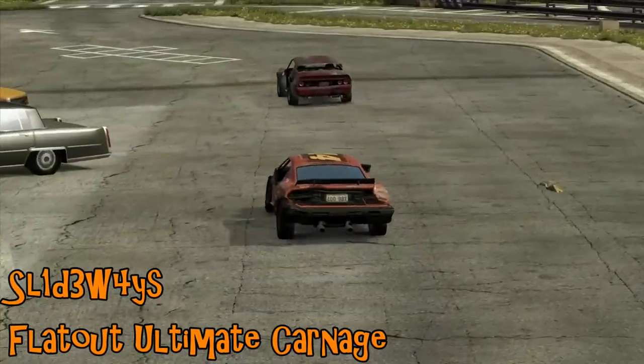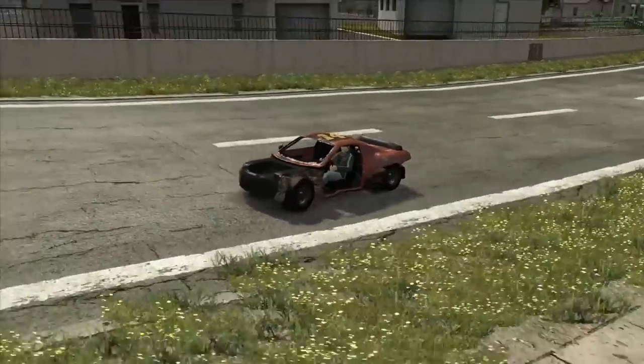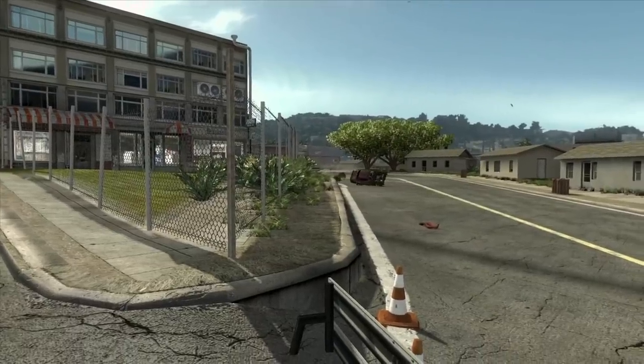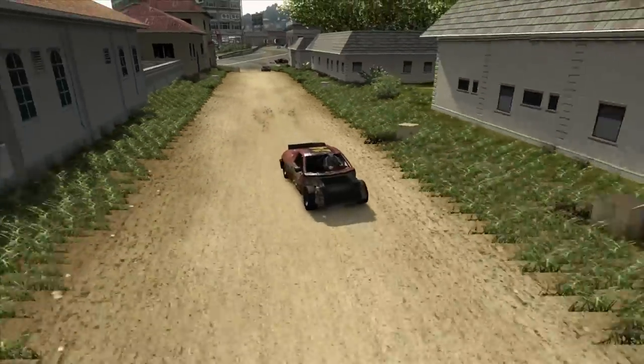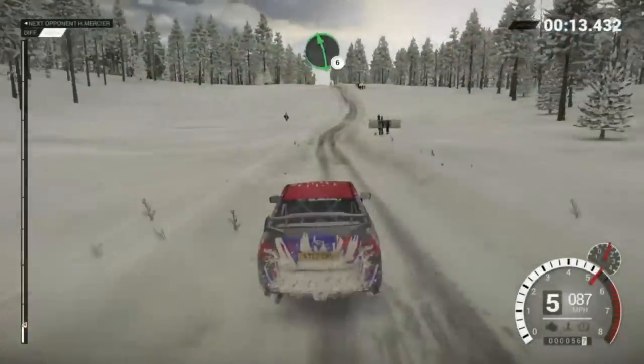Slideways on FlatOut Ultimate Carnage going for the Ultimate Aerial Takedown. Some AI has managed to plow into parked taxis in the background, but he comes across a bump — just a bump in the road — just tags the back of the car ahead, turns it round and launches it into the air. An impressive, impressive aerial takeout indeed.